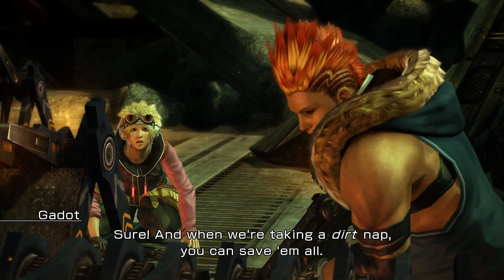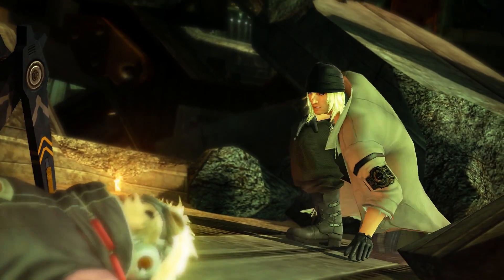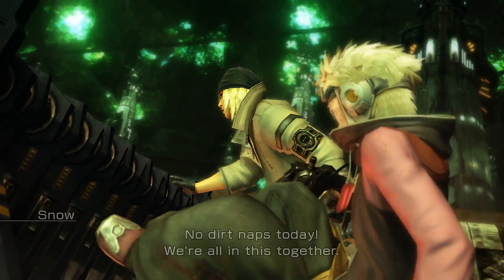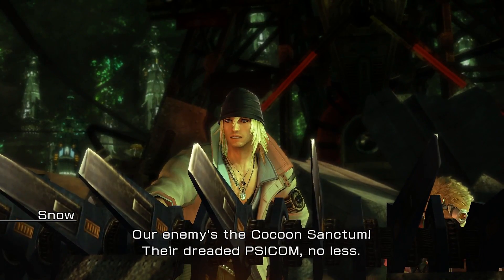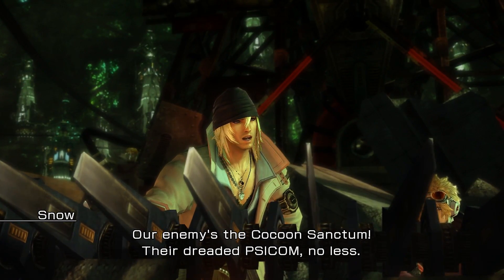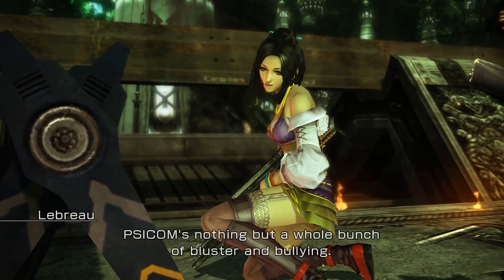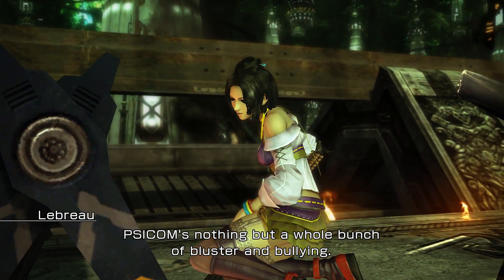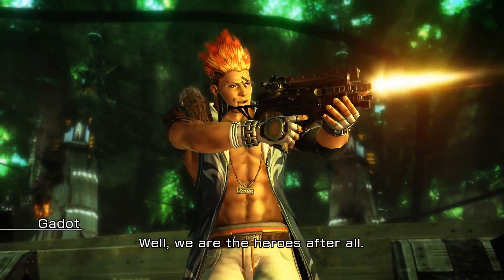Sure. And when we're taking a dirt nap, you can save them all. Well, that's even worse. No dirt naps today. We're all in this together. Our enemies, the Cocoon Sanctum - their dreaded Psycom, no less. What's the dread? Psycom's nothing but a whole bunch of bluster and bullying. They've got nothing on Nora. They also don't seem that strong. Well, they're the heroes, after all.